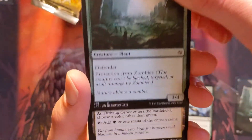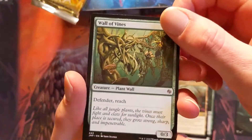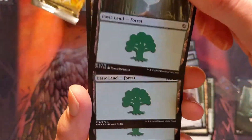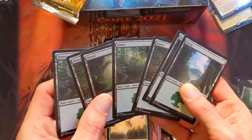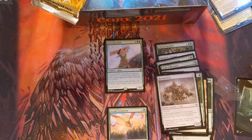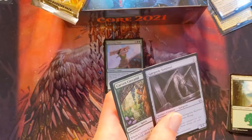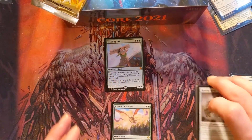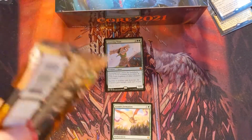I heard these were super reprint-heavy, but these are pretty cool — Wall of Vines, Roving Keep. We get a bunch of forests. It's a 20-card booster pack but seven of the cards are lands, so it's basically just a normal booster. But you can get two rares — like a rare and a mythic.